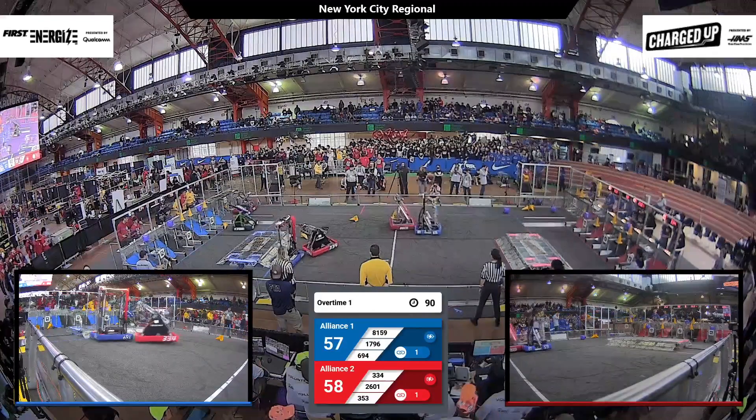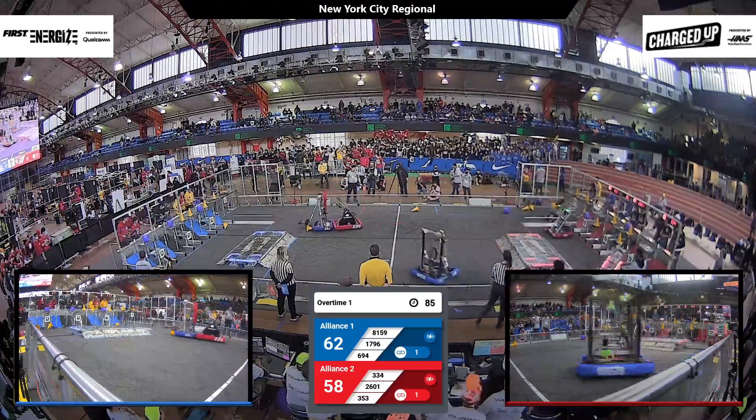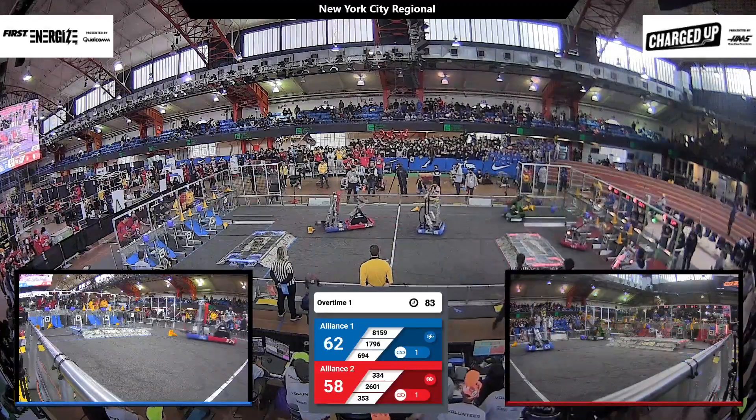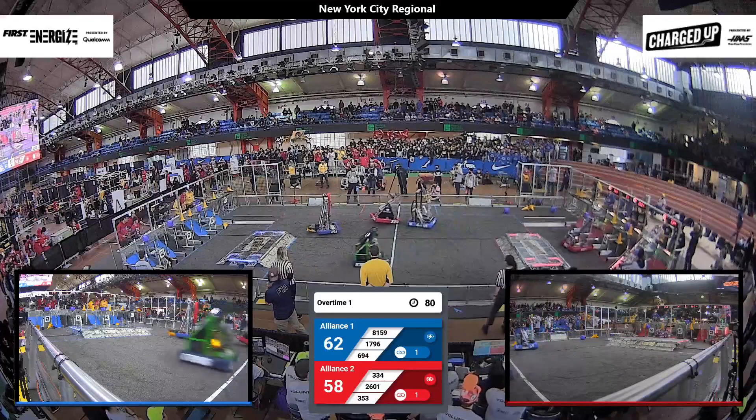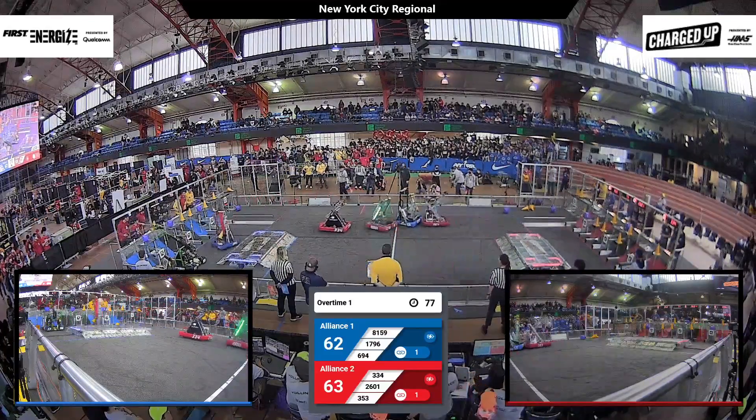On the Red Alliance, Steelhawks with a cone in possession, looking to get into their community. But the Goldenhorn guarding them very aggressively. They manage to slip past and drop the cone deftly onto that node.